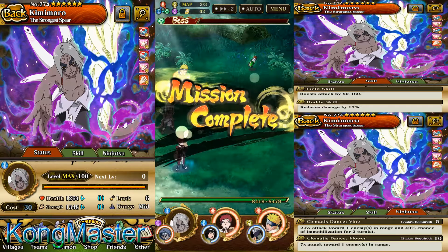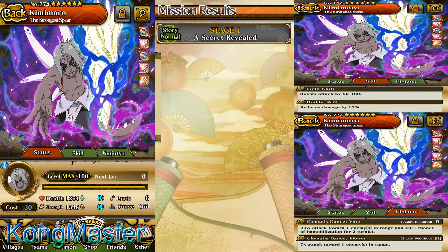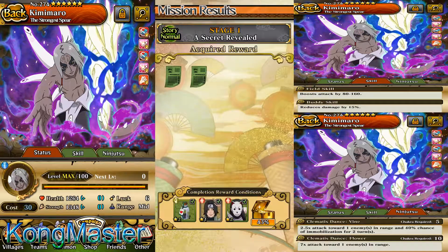He's a good free unit to have for a body type unit with 7 times damage. Try to get him and unlock all his abilities so that you can lower his cost down to 30. Thanks for watching my video, catch y'all at the next one.